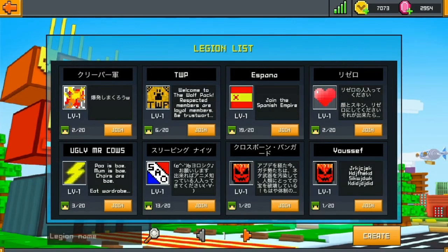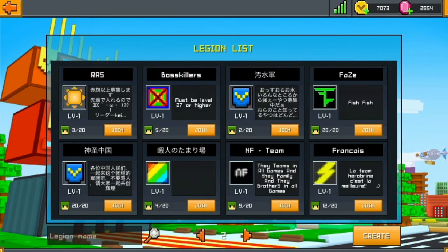As you can see, there are already many legions created by players all over the world. You can see the legion's name, their banner, and the quick message describing what it is. Feel free to join them by clicking on the join button. Then it's up to the leader of that legion to accept you as one of the 20 new legion members.